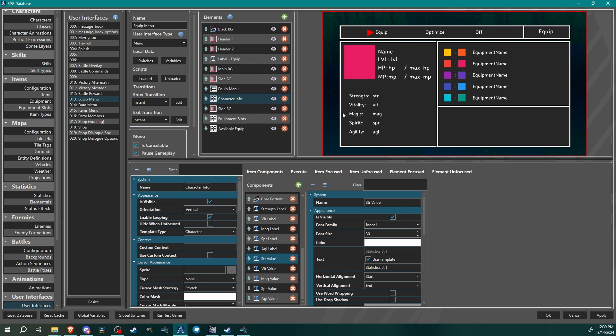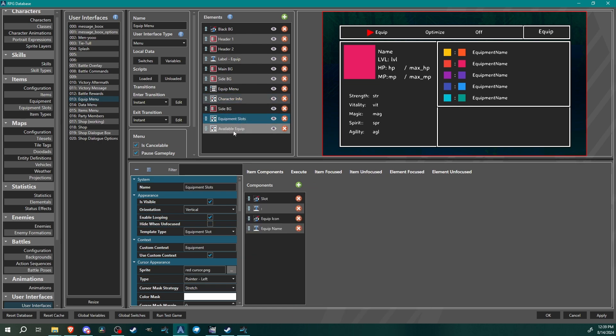The core of this menu is these two templated lists. We have 'equipment slots' — the spots where you can equip things, showing what your weapon and armor currently are — and then the templated list that shows your available equipment.